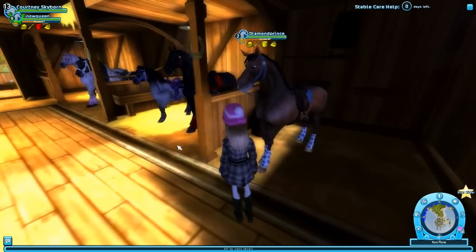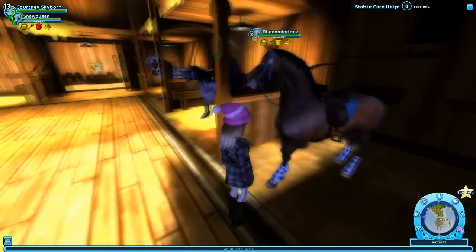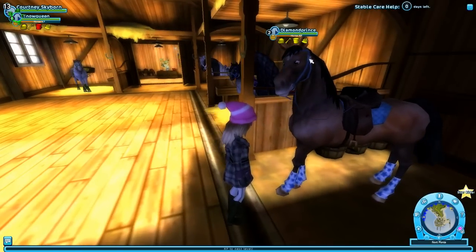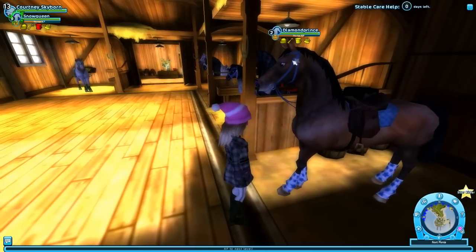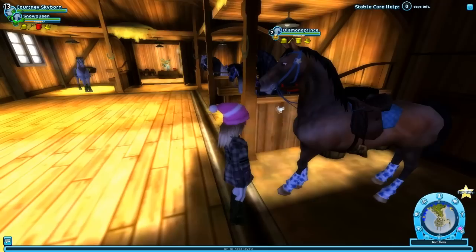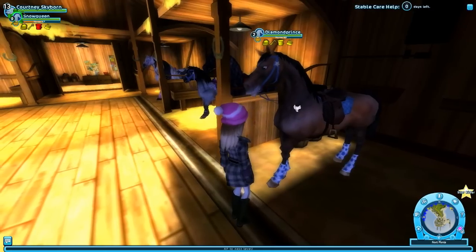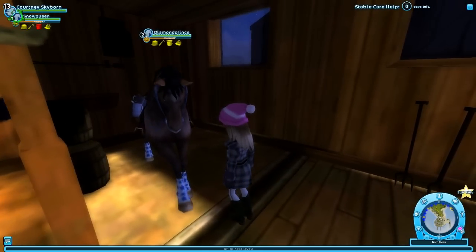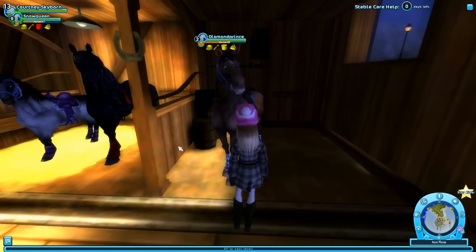This is Diamond Prince — he is my English Thoroughbred, I think, and I was kind of going with the blue theme on this guy. Also, when you're a Star Rider — whether paying monthly or lifetime — each horse on their bridle has a little star on it, so that's how you know if you're talking to a member or a non-member. Diamond Prince is only level 2; I haven't worked that much with him yet, but I think he's going to be my racer or jumper.